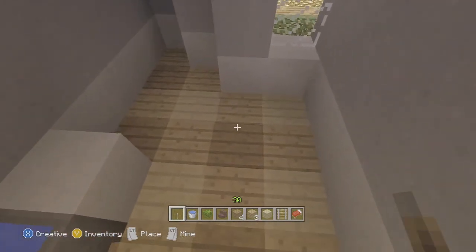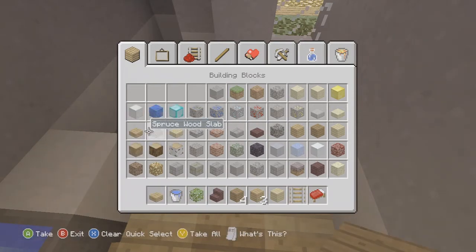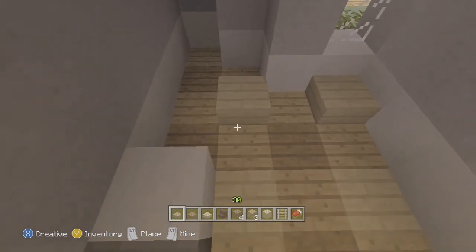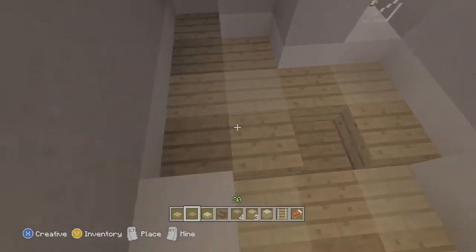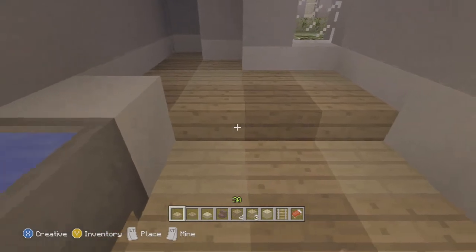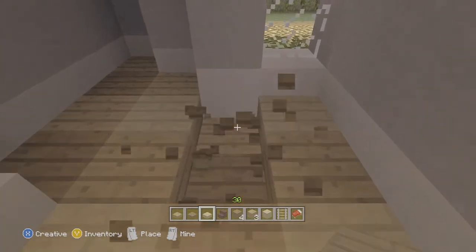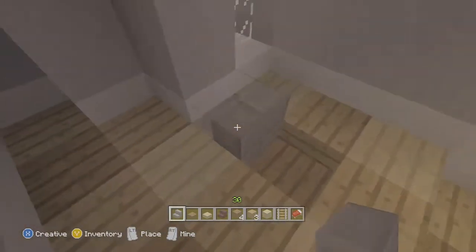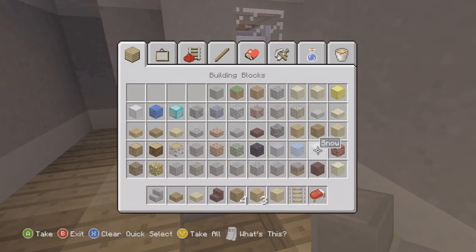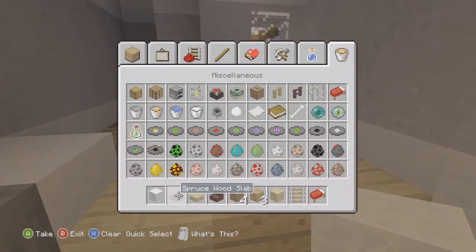Now let's work on our grand throne — the toilet. I like to put it down one layer because the cauldron looks kind of high on regular ground. We go with the regular pattern, go up one layer with slabs, then add a staircase behind it. Put any matching block — I'm using snow to go with the build — then place a cauldron and fill it with water.